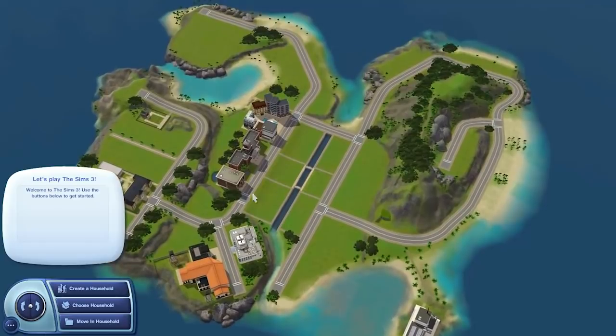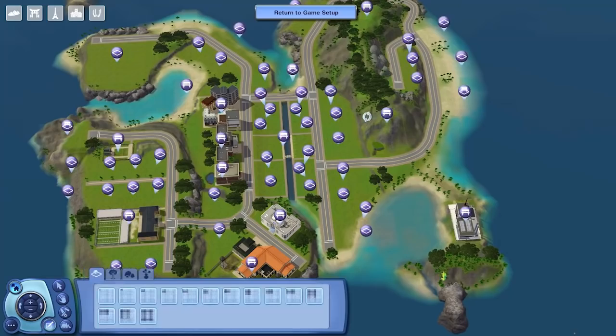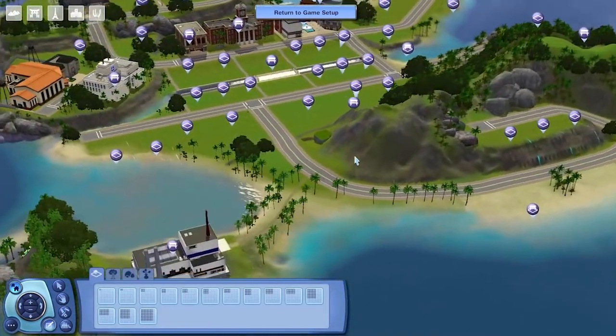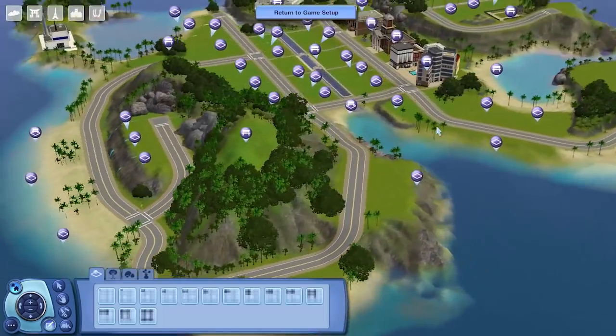Once you jump in, you're just up in the sky looking over the world, and this is it here. We're just gonna go into Edit Town and then probably just Edit World so we can sort of move in a little closer. So there are 59 lots in this world — a lot of them are sort of cliff lots or uneven lots around the place, which is really cool.